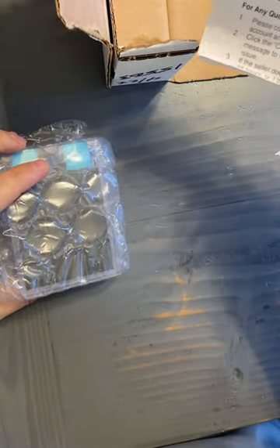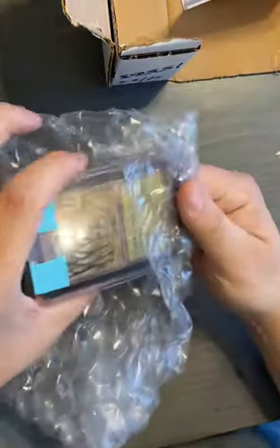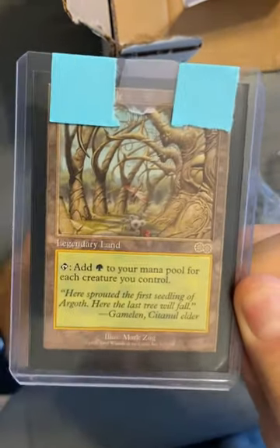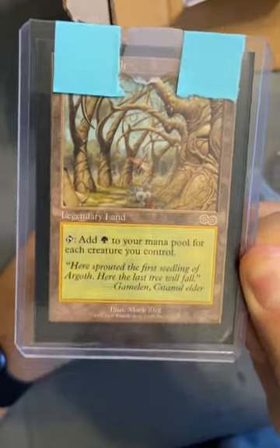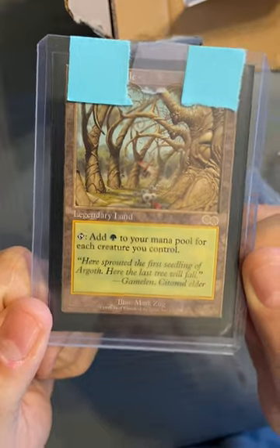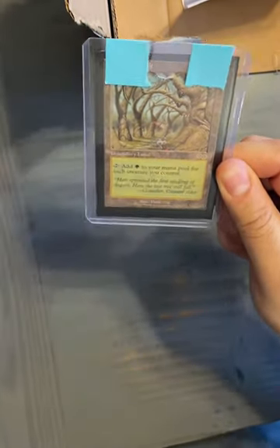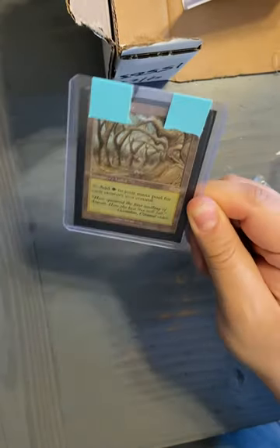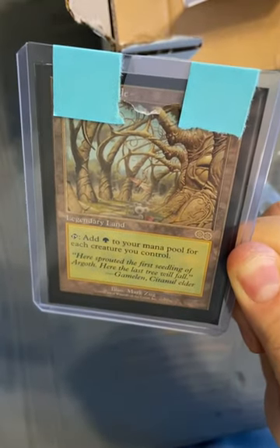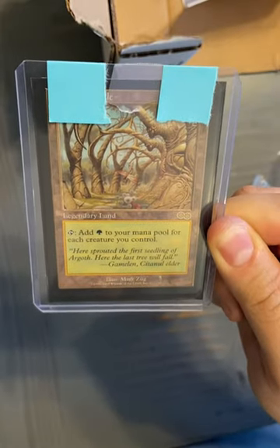So this is a Urza Saga Gaea's Cradle. So there it is. Gaea's Cradle. This is probably one of the most overpowered cards that they couldn't ban, because they had to draw a line somewhere and this is it. So in Commander, this is a staple if you're playing creatures, token creatures, anything like that. So I'm pretty excited to get this. It should be fun to play. It'll definitely be good in a Commander deck.